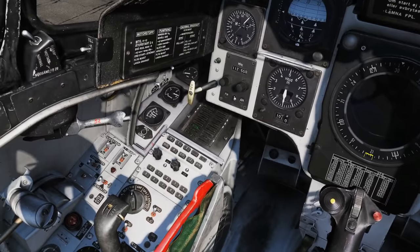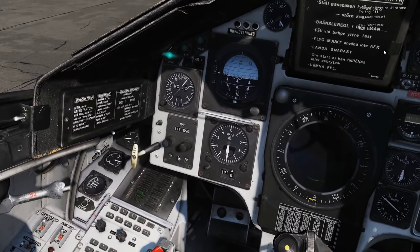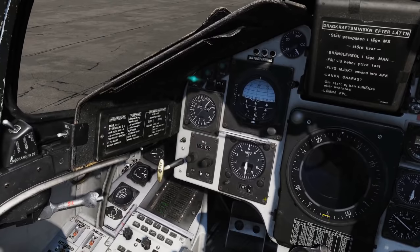Let me show you what happens if we press Right Alt and Backslash with nothing selected. We get the radio selector up here, but with no frequency selected, if I try to talk to the tower I do not get a response — fingers crossed.